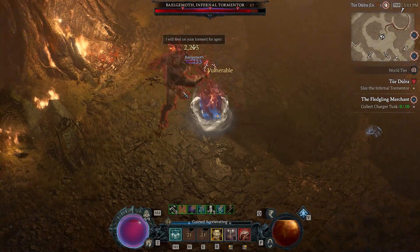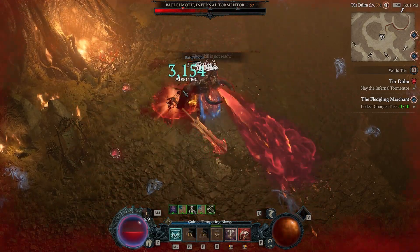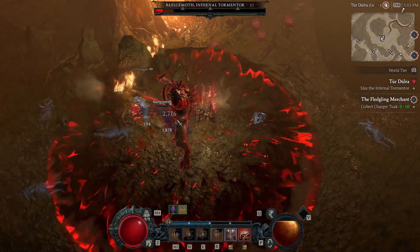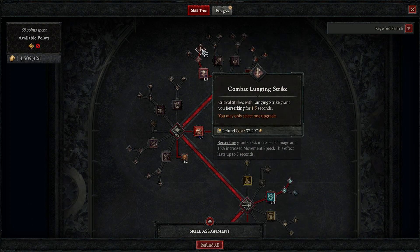It's a lot of fun — big bleeds, running around, things just kind of die. We made some changes and now we use Steel Grasp, which is a lot more fun and suitable for the build. In the skill tree, we use Lunging Strike mainly to generate fury and to gain berserking on crit. A lot of what we do is based on berserking, so this helps us have basically 100% uptime on berserking, which isn't that difficult once you invest a little bit.